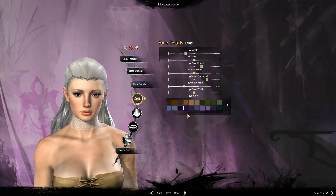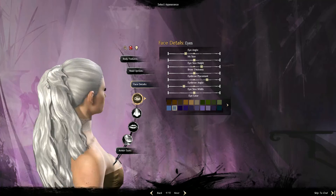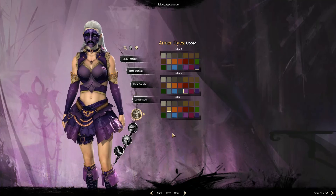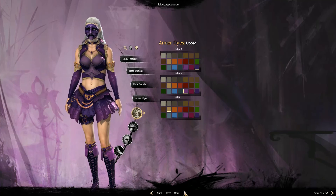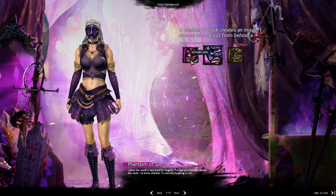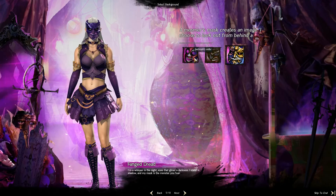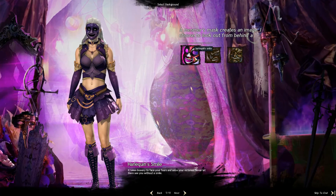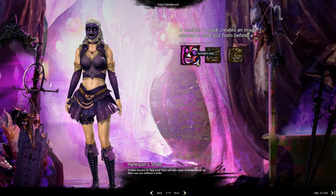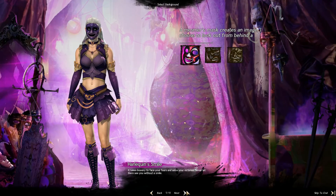As far as eye colour goes, we're not going to have that. She looks like a vision in ice - I love it. Armour dyes - I'll keep them for now because purple's alright. 'Mesmer mask creates an image I choose to look out from behind - a harlequin smile, a phantom of sorrow, or fang of dread. Never let them see you without a smile.' Let's go that one.